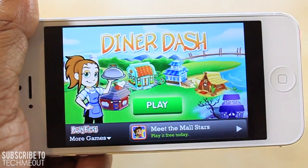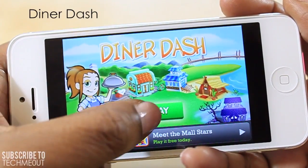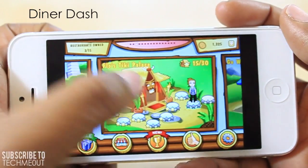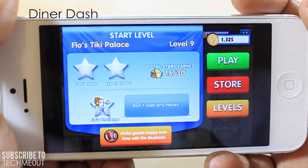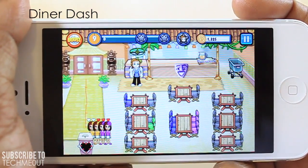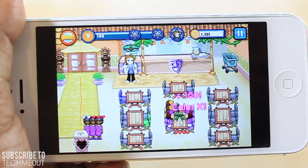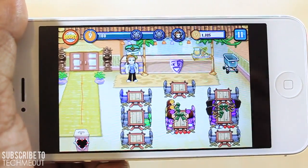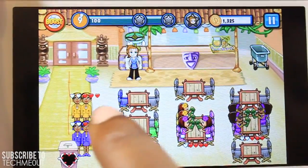Next we have one of my personal favorites: Diner Dash. I really enjoy this game because it's a strategy game, and there are different versions — Hotel Dash, Wedding Dash, a whole bunch of options — but the one I play is Diner Dash. You have a few objectives to meet each level, but the gist is to seat people according to their color to gain the most points. If you have someone in a purple suit you want to sit them in a purple chair, yellow suit in a yellow chair, and the gray seats are for any color.